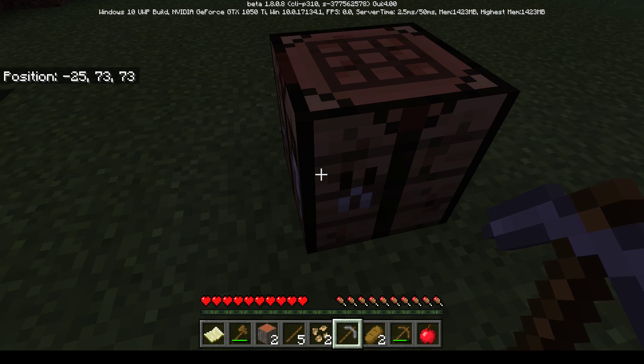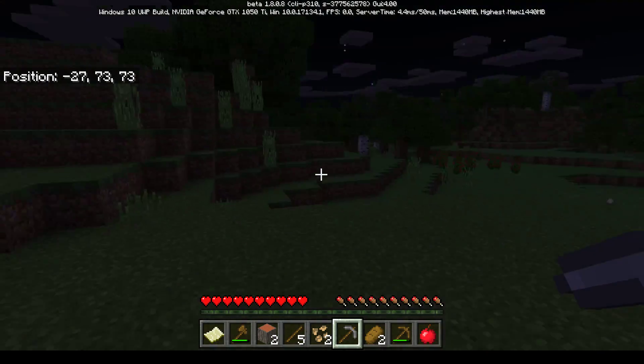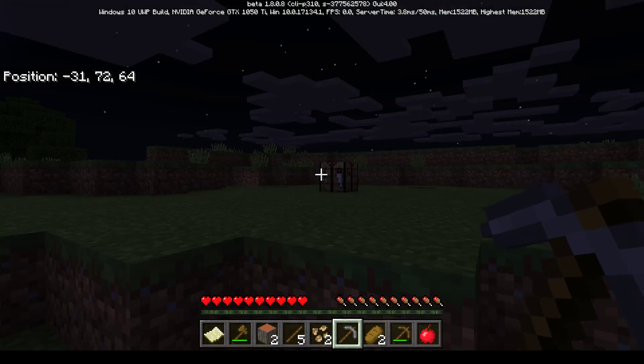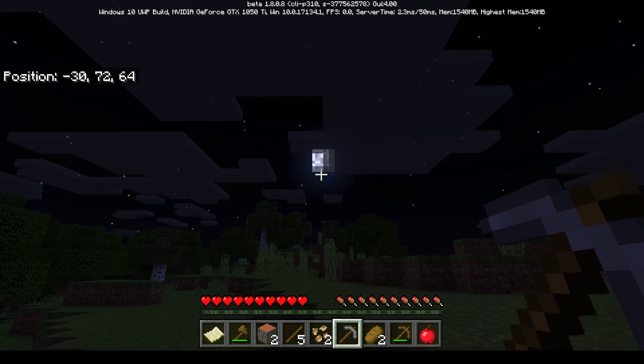Mom says it's too much information and if they tell her more she'll end up crying. It gets dark in the game. She panics - 'help, help, it's all dark!' The kids say she doesn't have coal to make torches. Mom notices the stars are pretty.